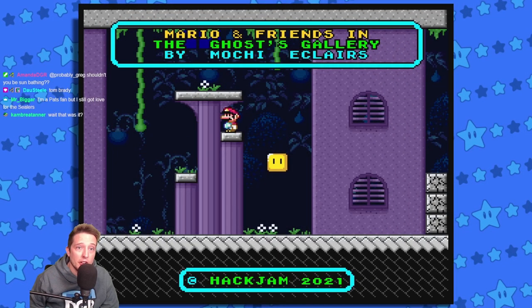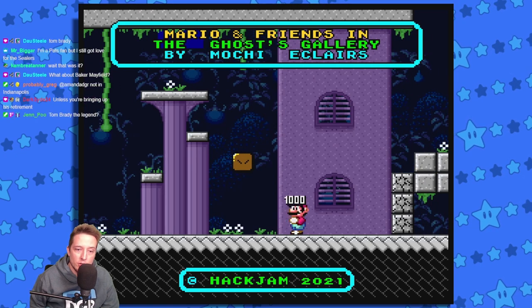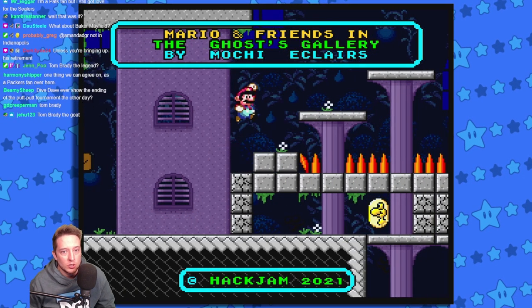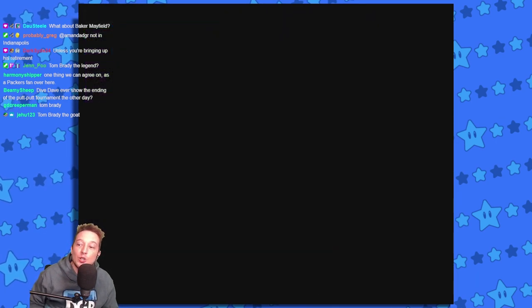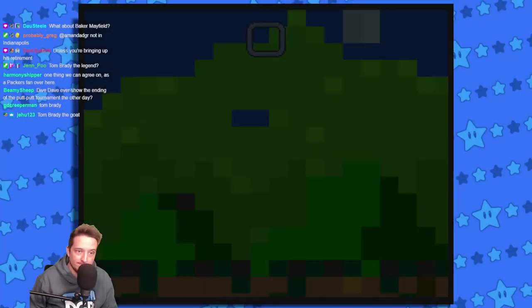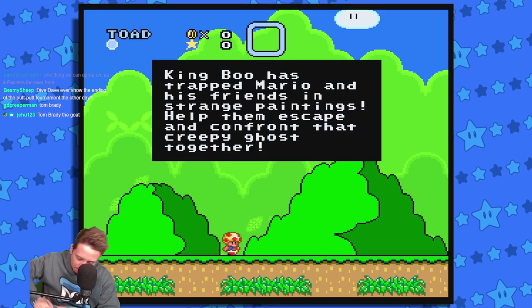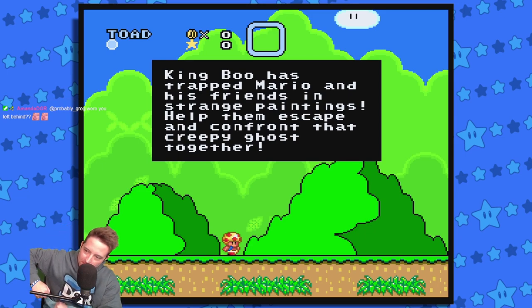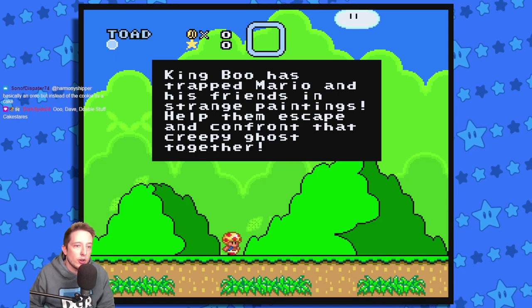The next hack we're going to take a look at is called Mario Friends in the Ghost Gallery by Mochi Eclairs. This was made for the Hack Jam 2021 contest over at SMW Central.